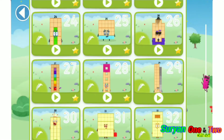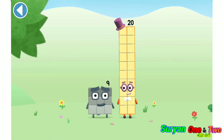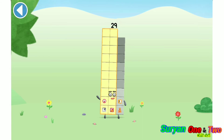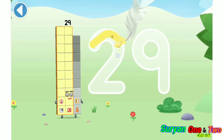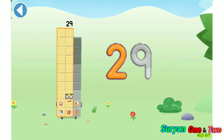Let's play! You're about to meet number block 29. Can you add 9 to 20 and make number block 29? Drag number block 9. Amazing! This is number block 29. This number block is made up of 29 blocks.